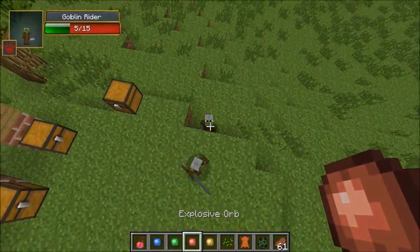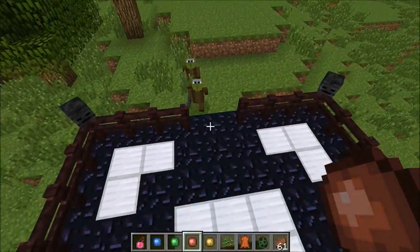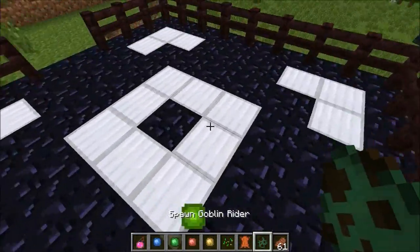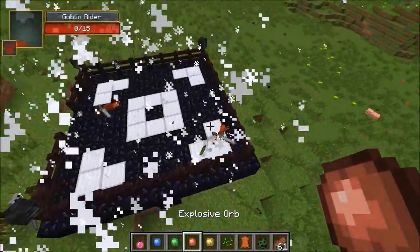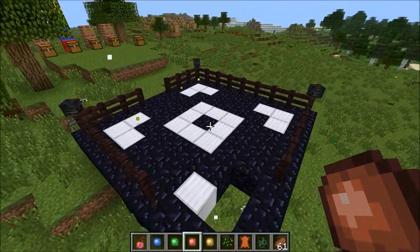So the next one is the explosive orb. Apparently they want me to use it on them. That is probably what you expected it to do — it's freaking awesome. You can blow up your enemies with this — it's basically a bomb. It kills everything. It's freaking cool. And I even destroyed my arena with it.